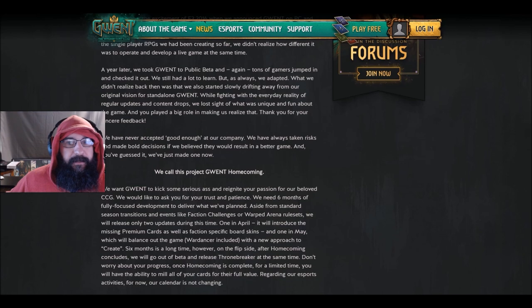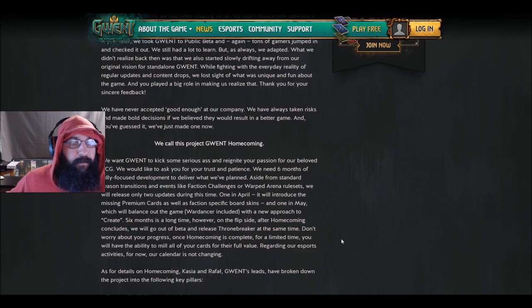They did say in the Homecoming update that they want to revamp Gwent and they're gonna need six months to fully do what they want to do. They're gonna update the faction challenges, they're gonna have warped arena rule sets. They will only release two updates during this time — one in April, which will introduce missing premium cards as well as faction board skins, and one in May which will balance out the game, War Dancer included, with a new approach to Create.